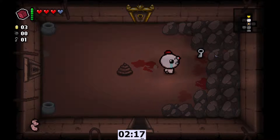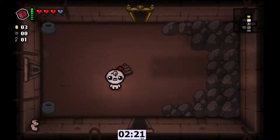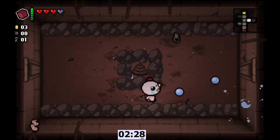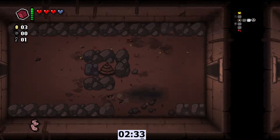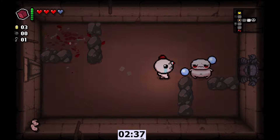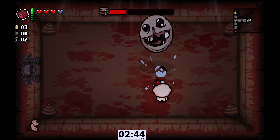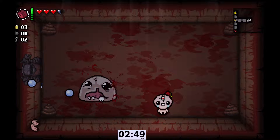Now we want to save our re-roll. Demon Baby's not bad, but it's not going to make or break a run. We are looking for a bomb. We want to save our re-roll for the deal with the devil that we will be getting. We are just eating through Monstro — that was unfortunate, but we're still guaranteed this deal.